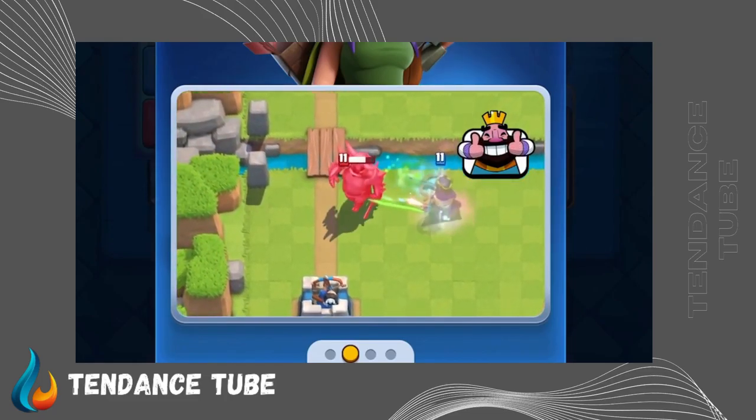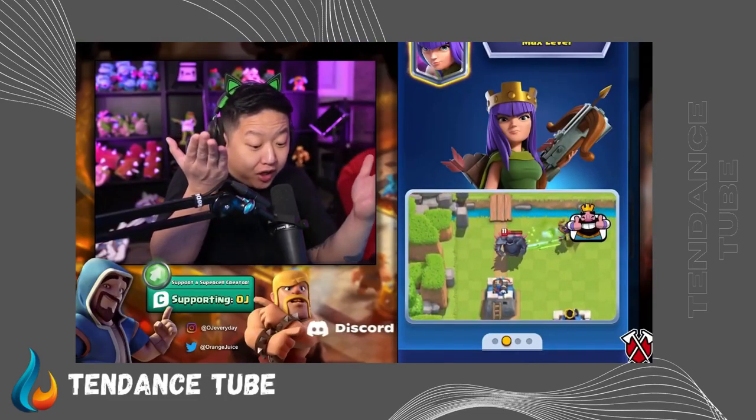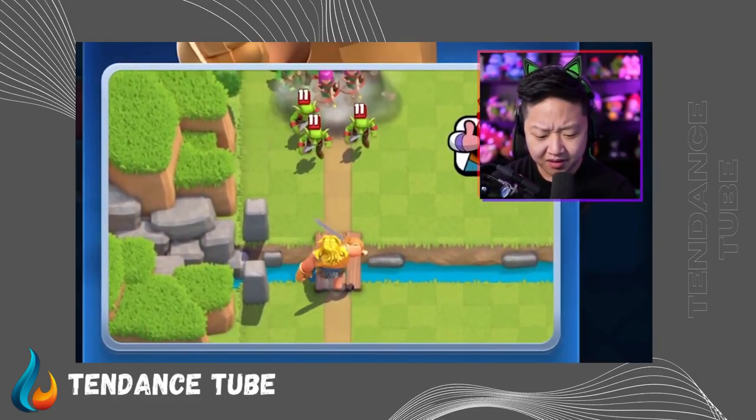She just wrecks the Pekka with invisibility, and look at that speed! And it turned around! You've got the Golden Knight. His ability is to dash six tiles for 400 damage. Maximum of 10 dashes. These are stats at tournament standard, so it's like having 10 Bandits?